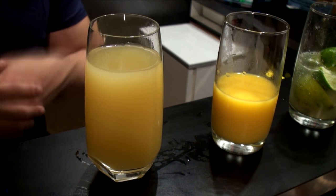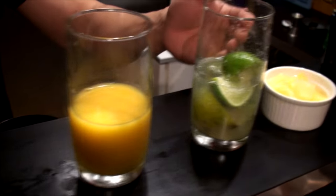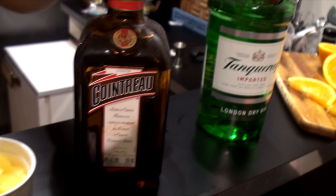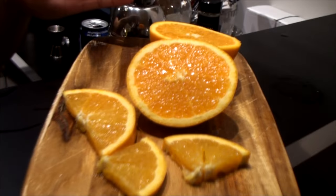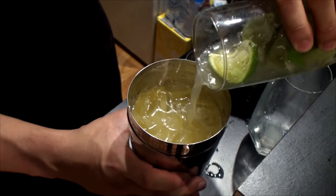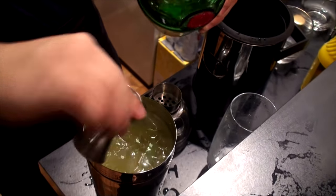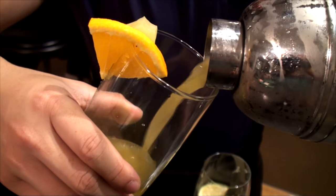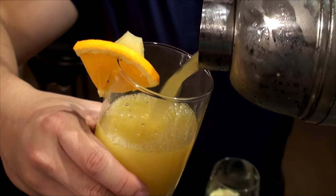For this tropical treat, you'll need two parts pineapple juice, one part orange juice, one part lime juice, some pineapple chunks, and if you'd like yours alcoholic, some Cointreau and gin, and orange for garnish. Add some ice to a cocktail shaker, then add the pineapple, orange, and lime juice, followed by two shots each of Cointreau and gin. Shake thoroughly. Pour the mixture into a glass with a few pineapple chunks at the bottom, garnished with a slice of orange, then serve.